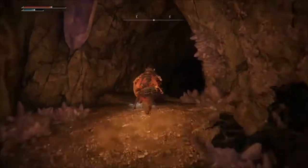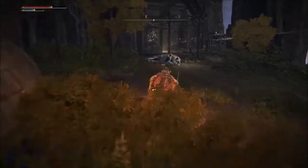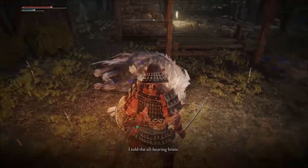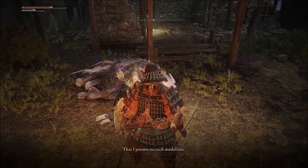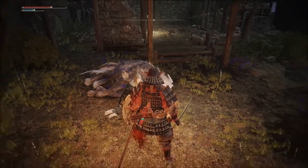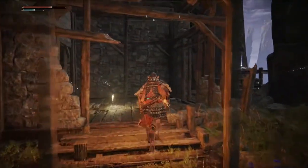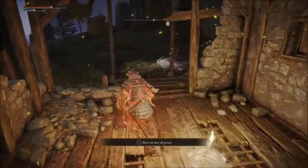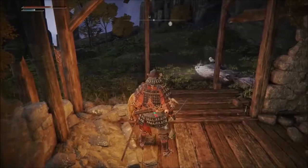This also opens up an area back here where you can go. The main two things being a Sight of Grace, and then an NPC. She says: 'I told the all-hearing brute that I possess no such medallion. Or have you come to take more from me? Was my other half not enough?' She'll repeat those lines of dialogue whenever we talk to her again — we need to find the medallion she's talking about and come back here later in the game. You can also light the Slumbering Wolf's Shack Sight of Grace to teleport here.